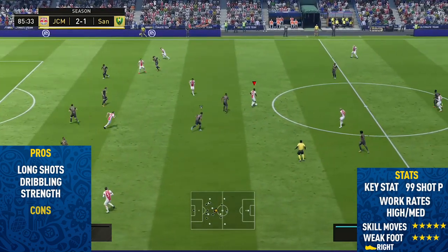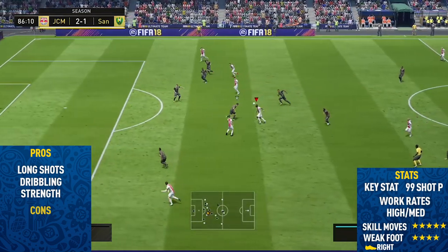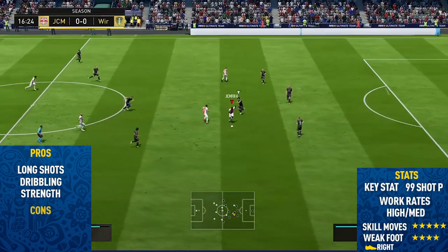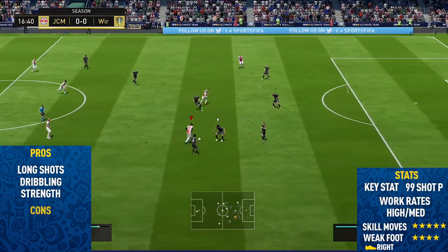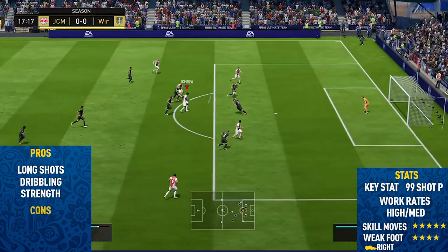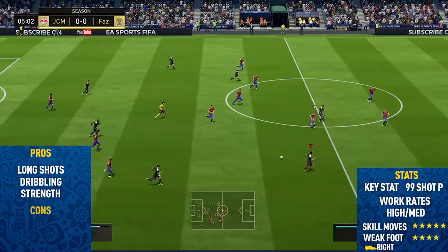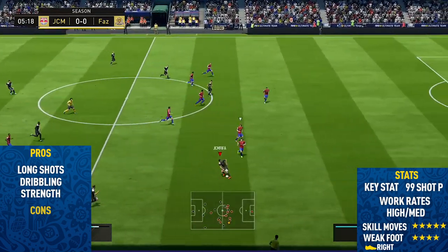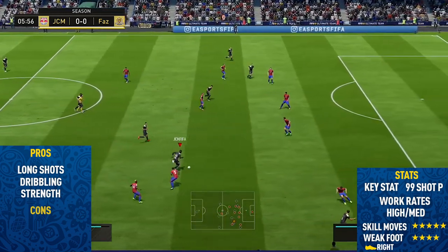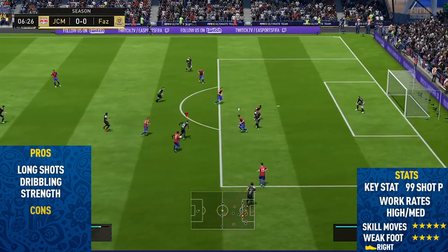The key stat about this card is his 99 shot power — his long shots are absolutely insane. He has high/medium work rates, which in my opinion is pretty good for a midfielder and probably the perfect work rates for an attacking midfielder. He has the five star skill moves, as you can see from the clips, and a four star weak foot. I didn't really get to test the weak foot too much, but it is four stars so you'd expect it to be half decent.